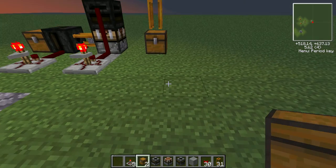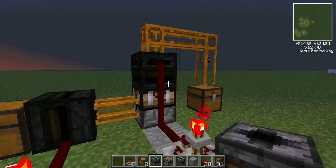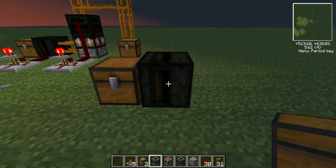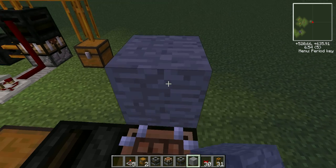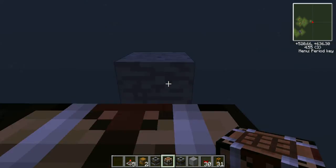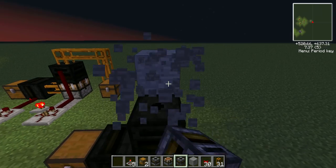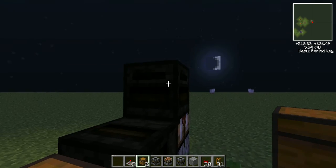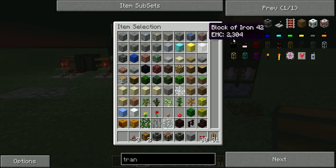Now I'm going to show you a neater design for this. You can honestly just do this — you might want to put down the transposer first to make it easier, then the chest. Then you can go right down here, place down the filter, and then just place it on the chest. That's simple. It still works.